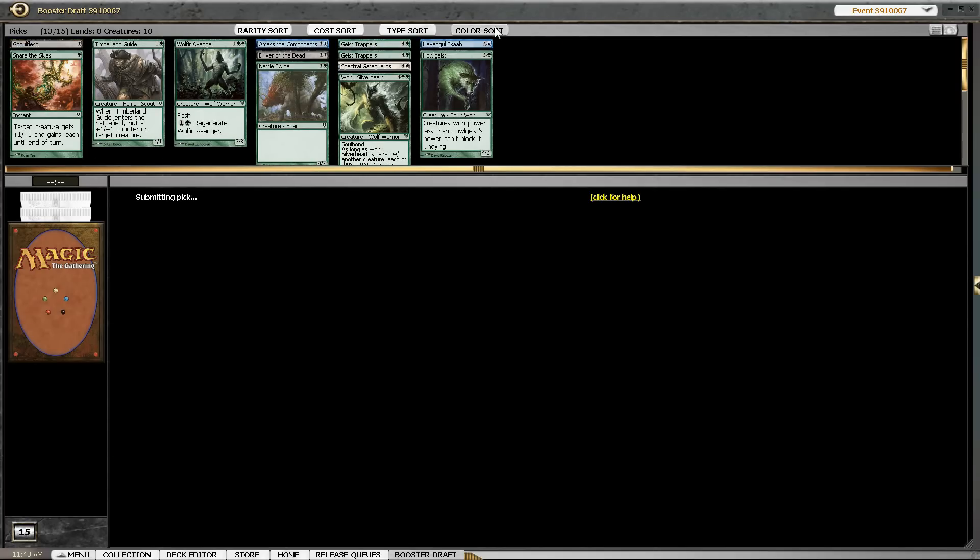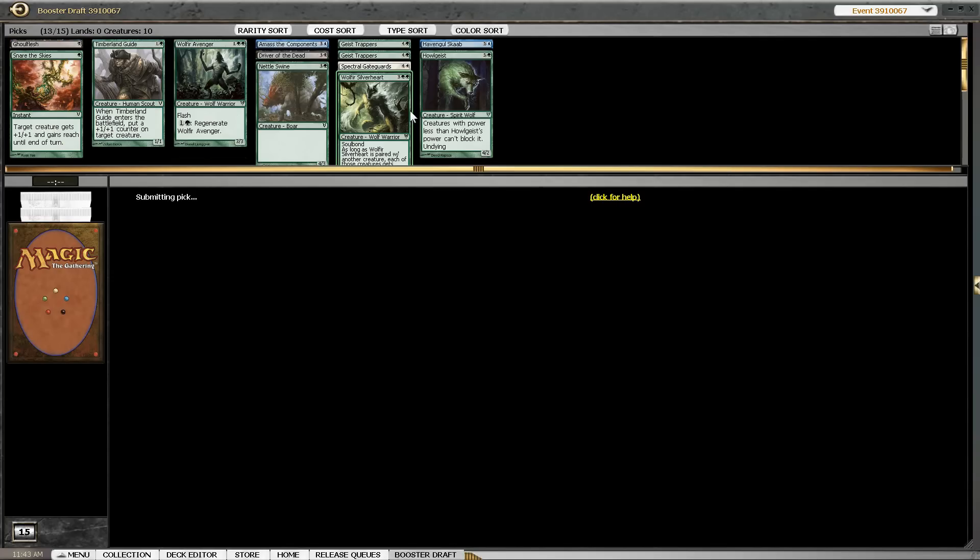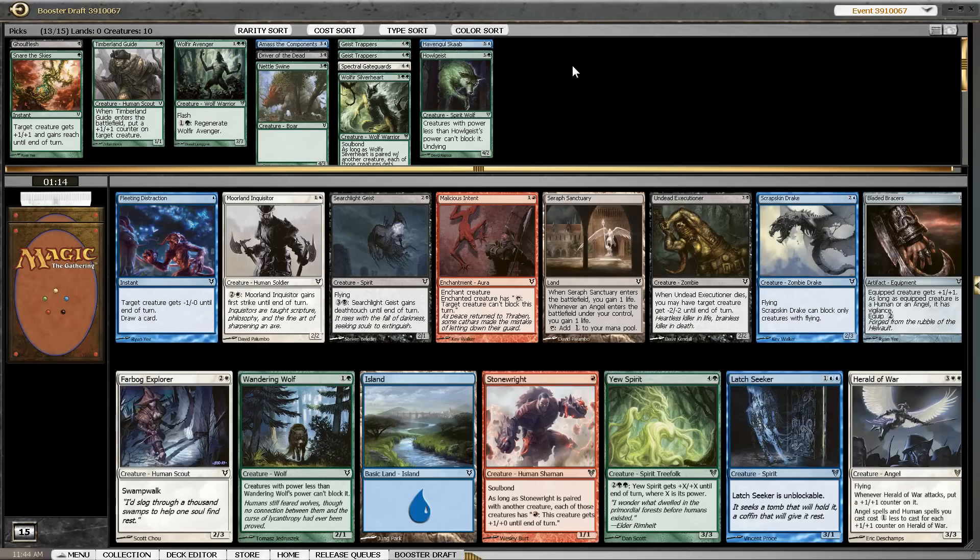We are basically open for everything — even red wouldn't be a problem. We have the green cards and a very nice core of the deck. Borderland Ranger has grown in value a lot because we are looking maybe even to splash something and we need to reach 5 mana. So I think after this first pack, I'd even pick it over Trusted Forcemage, but I'm not too sure about that, so let's see how it goes.